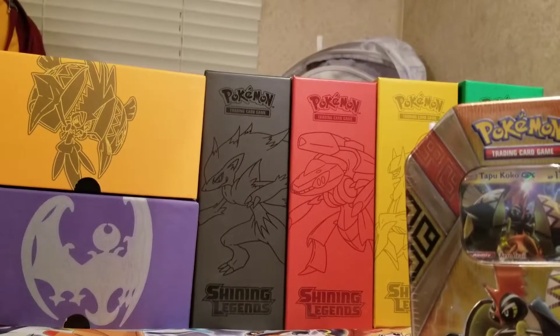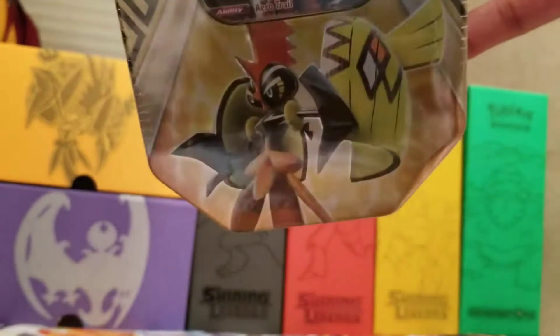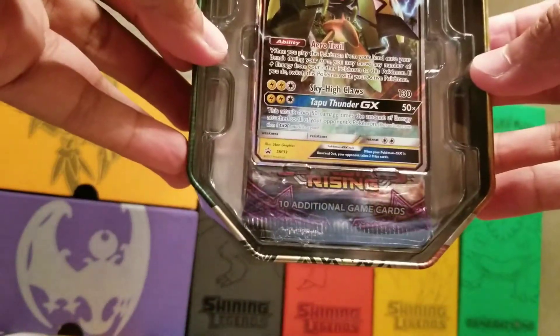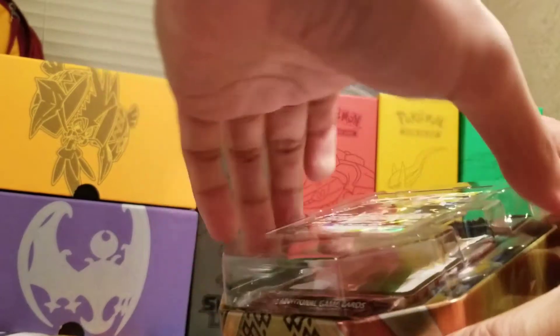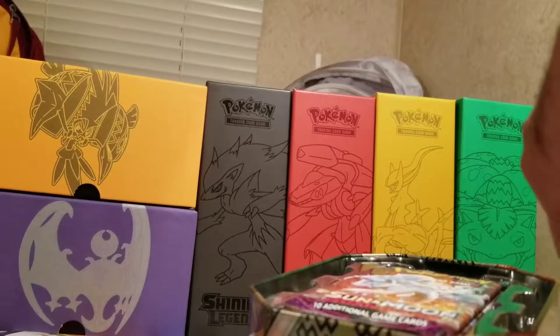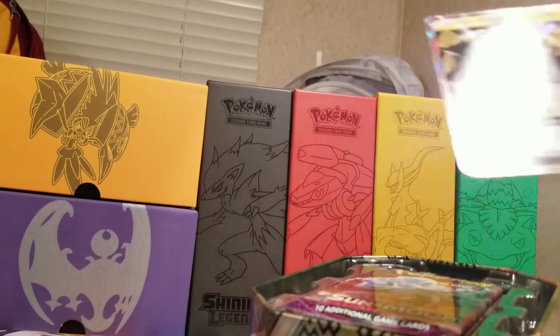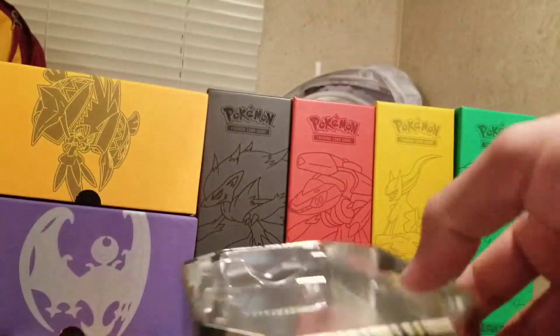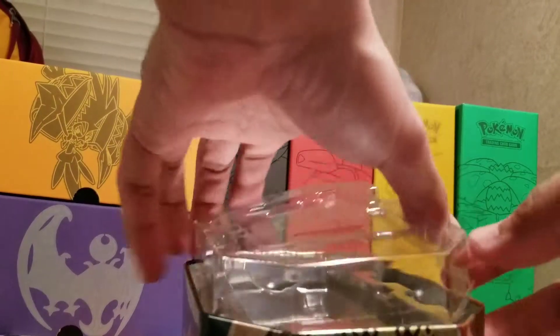Without further ado, what I'm gonna go ahead and do is just open that up and see what kind of pulls we get out of it. Let's get this thing open. Nice. So the Tappacoco GX — very nice card. I believe this one does come with four booster packs, so I'll go ahead and put that in there.